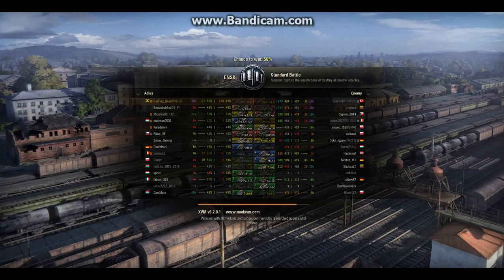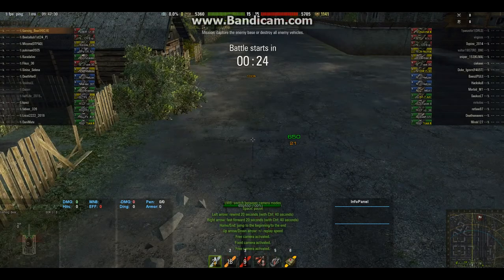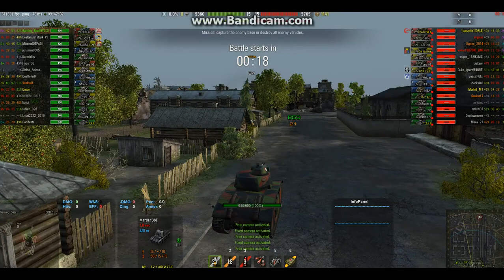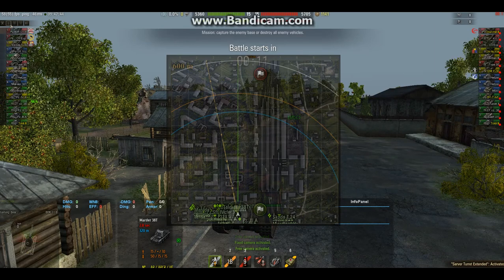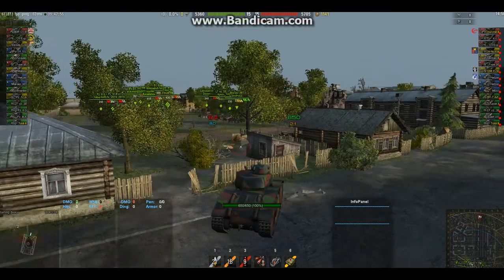We're on ENSC and it's a tier 5 game. A Churchill 3, a KV, and an OI are opposing us. I'm going to head over to the area around J3, use the buildings there to control the centre, and use the penetrative ability while trying to keep the tank at range.